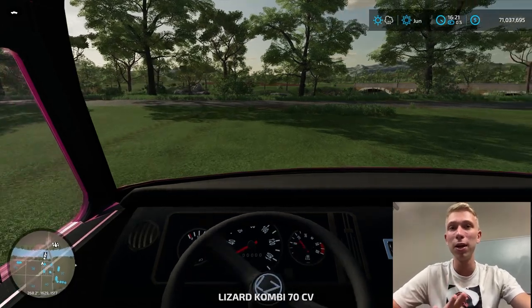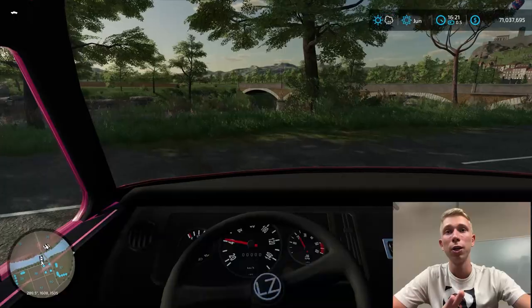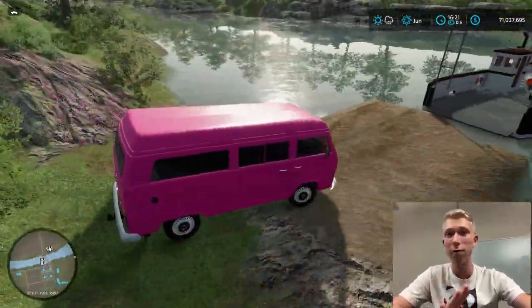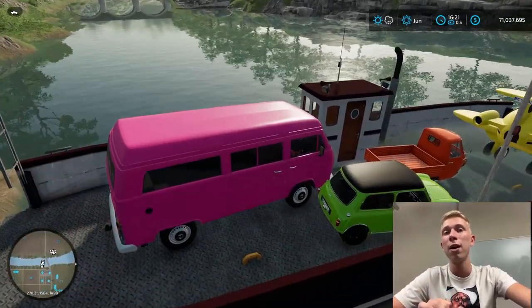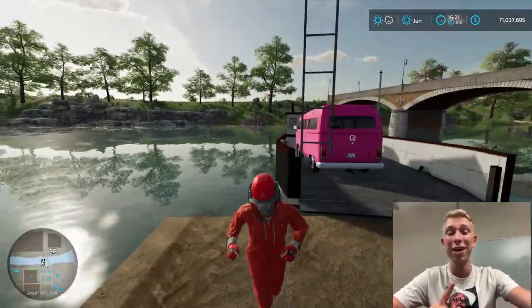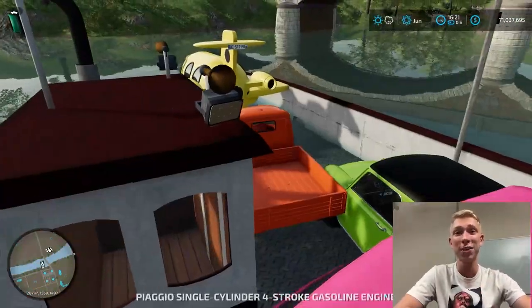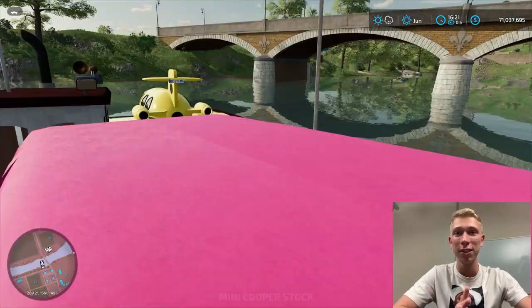The last car is the pink combi - this is actually the cheapest car here because it's the oldest one. It drives really badly, but I can drive it better because before being the ferry captain I had a minivan as my personal car. Now all the cars are transported to the ferry successfully. The second try today was much more successful.